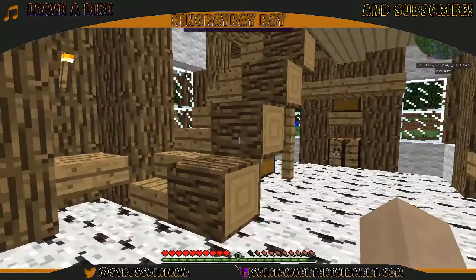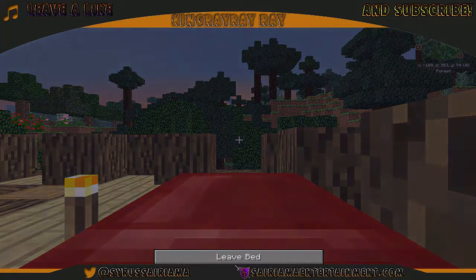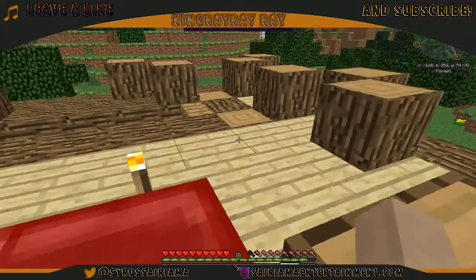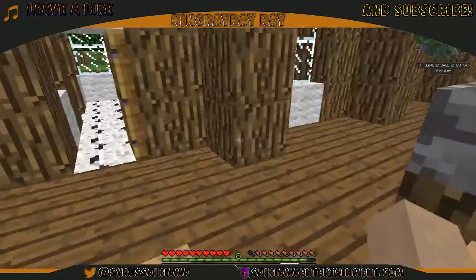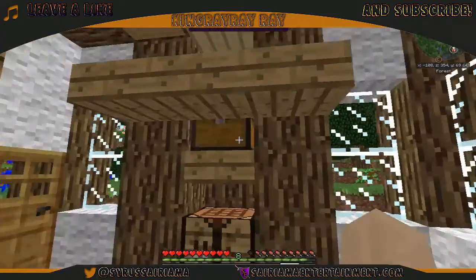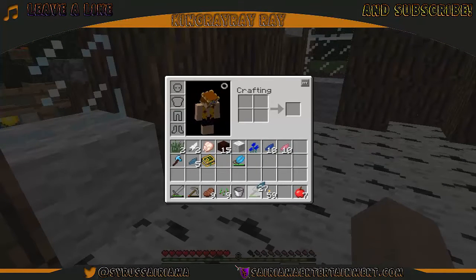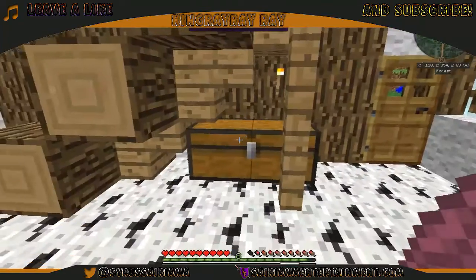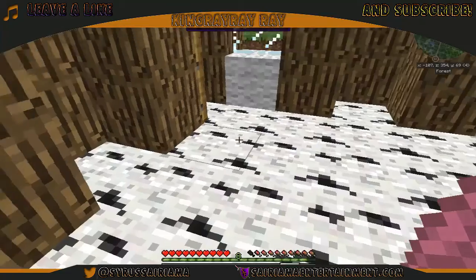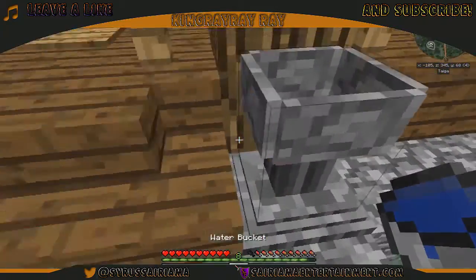It is getting night time, let's go sleep for the first night in my bed upstairs. Perfect. Next thing we need is a water bucket - there's my water bucket. Put that, that, and that right there. Let's put the rest of those in here, and then seeds on the end - that's how I do my little thing.